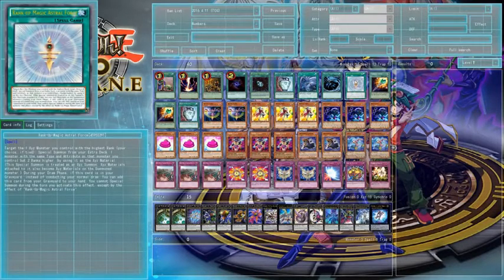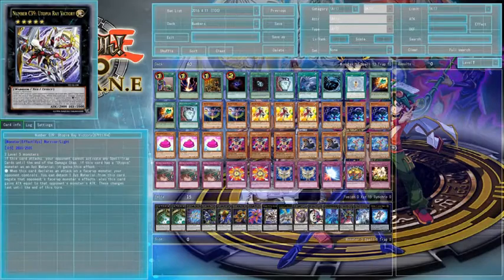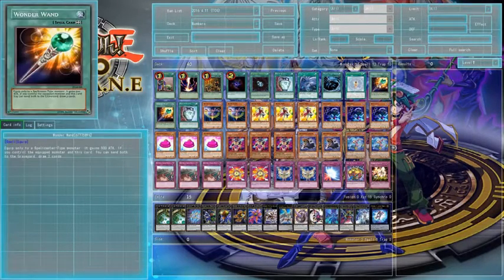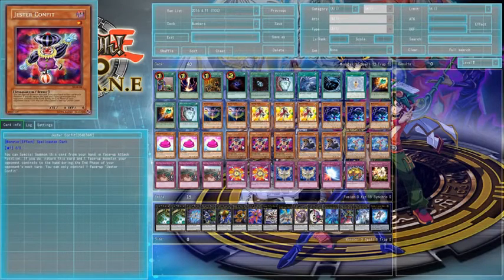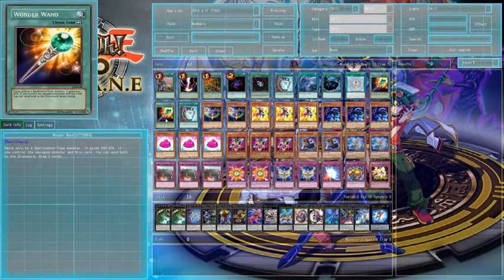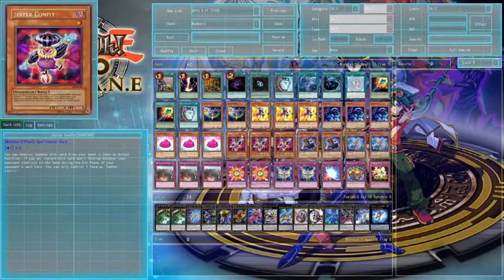Duality — just draw. Twin Twisters, Mystical Space Typhoon to get rid of the back line. Rank-Up Magic Astral Force is great to get Hope Dragon out if you manage to get Utopia out but want Hope Dragon. Then we have Wonder Wands, which work on all the spellcasters — we have six in the deck. It means that if you need two draws, you can Wonder Wand on the Jester or the Mystic Piper and guarantee two draws.